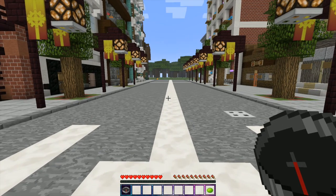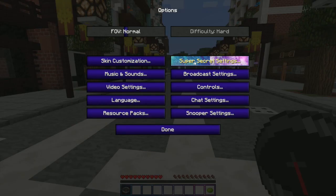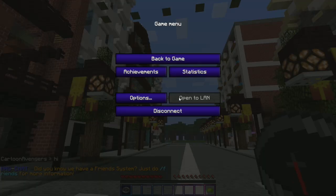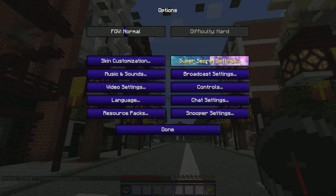Next one: messing with the super secret settings. I'm gonna find a really cool super secret setting and I'll be right back. Okay, here in my options - super secret settings. Let me just click it. Did that even change anything? Is super secret settings broken?